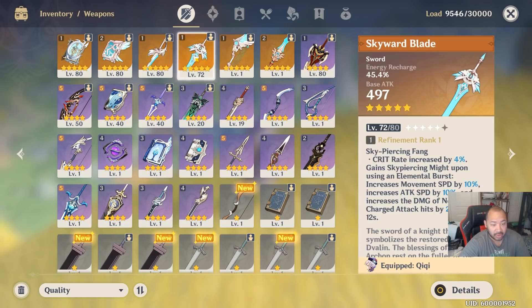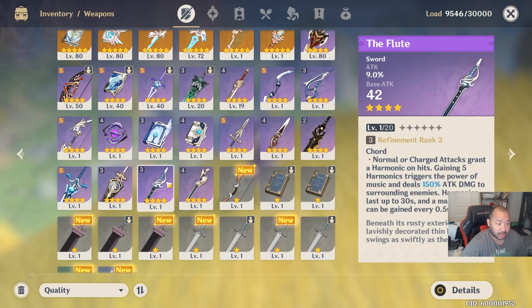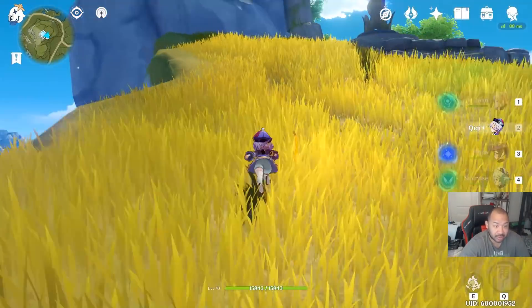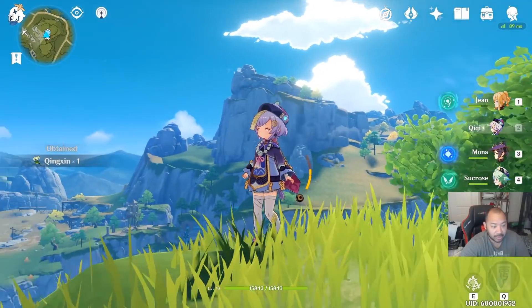In terms of ideal weapons, you can use Favonius Sword or Skyward Blade — which I'm currently running — for maximum energy recharge. For 5-star weapons those are your top choices. For 4-star weapons, look at the Sacrificial Sword, the Battle Pass sword, Favonius Sword, or The Flute for raw DPS. She has a ton of different options depending on how you decide to fit her in your team. Qiqi is very versatile and can be a supreme asset in keeping your team alive in sticky situations, and she is very capable as a DPS as well.